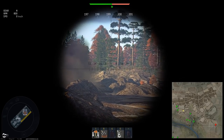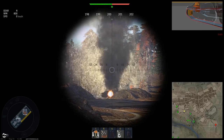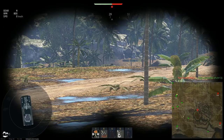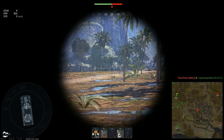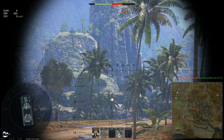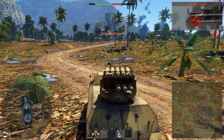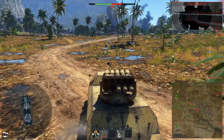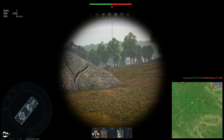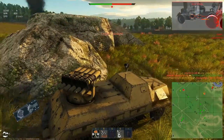Missing a target with this vehicle is not so big an issue. Due to your ability to shoot 10 rockets in a row before reloading, you can adjust your aim depending on where the first rocket dropped and immediately shoot another one, repeating that until you get the distance right. It's a simple and relatively quick way to measure distance, but you must have at least some rockets left to actually destroy opponents.